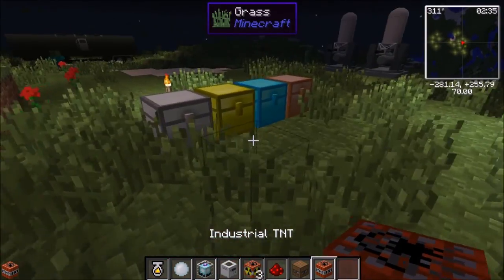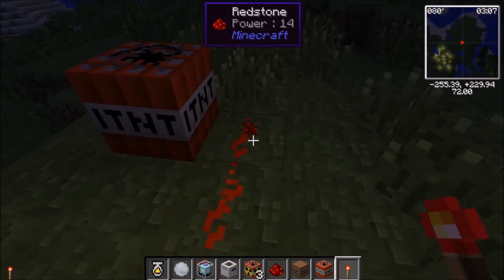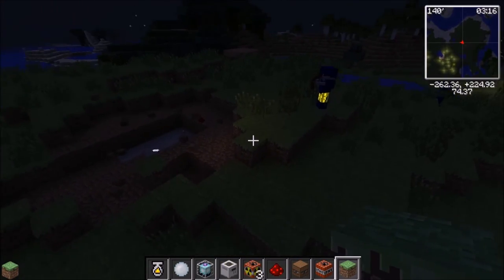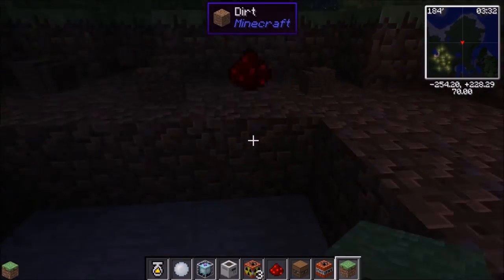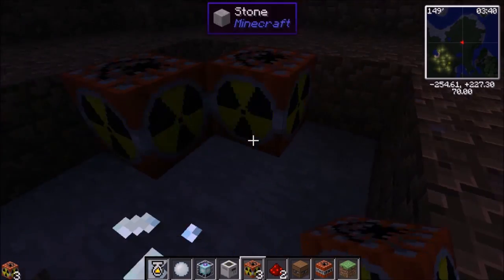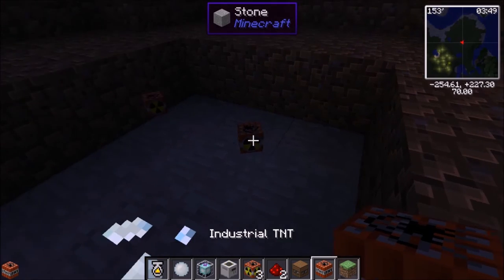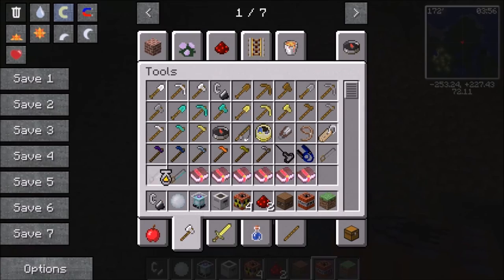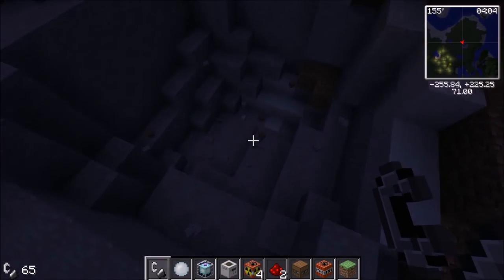This is Industrial TNT — okay, I'm going to show you the bomb. What it does is it takes all the blocks and, unlike normal TNT which destroys them, it completely keeps them. So you don't have to worry about mining with regular TNT and losing your diamonds. You don't have to worry about that with Industrial TNT because it doesn't destroy the blocks. It doesn't make much sound effects, but yeah, it's great for mining.